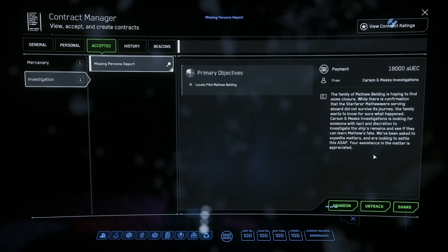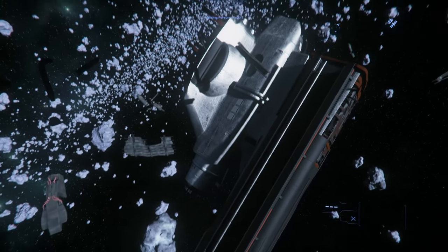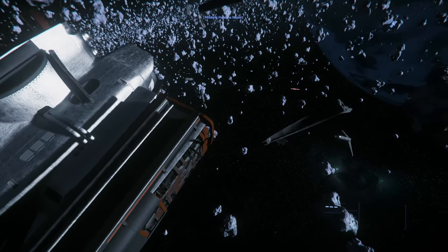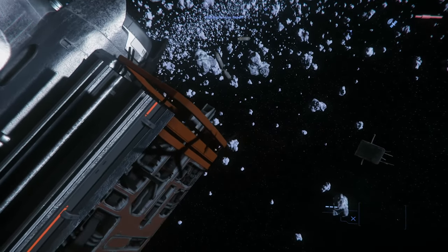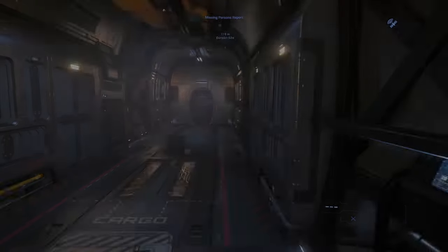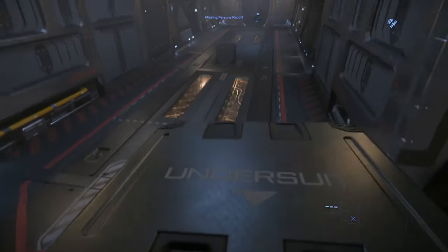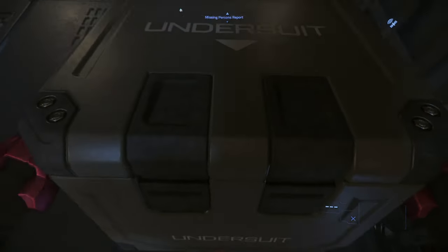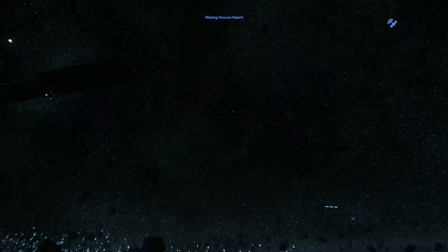Alright, so here's the first bit of wreckage — looks like a destroyed Starlancer. Just to spare you guys the pain, I had a few glitches: I picked up a container and it glitched out so I couldn't control myself in EVA, so I've edited that out. Apparently I'd held it by one arm and it was throwing me all around — took about five or six minutes just to get back to my ship.